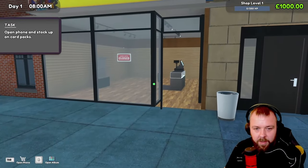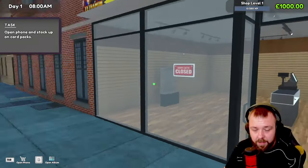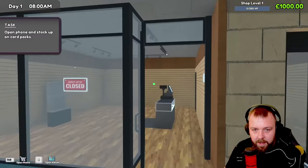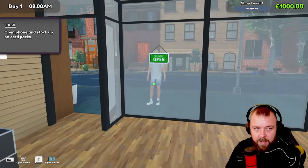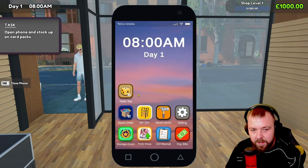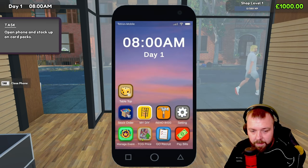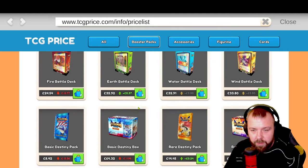We'll confirm that and now we just need to open the phone and stock up card packs. But first I need to turn my sensitivity down because it's rather high. We'll turn it down a little bit and try that — that's a little bit better. So tab to open the phone and stock up on card packs. We've got pay bills, recruit where we can get staff members, and TCG price where we can see what the market stock prices are.